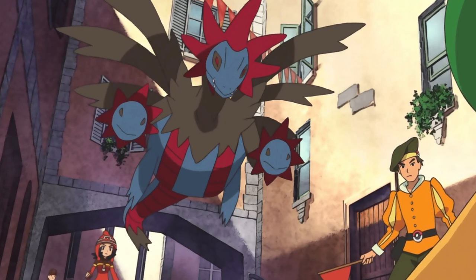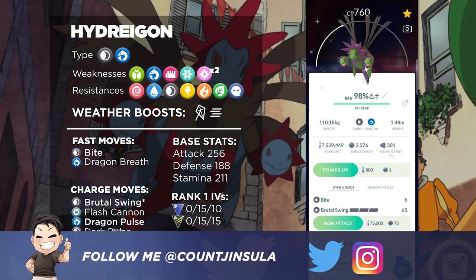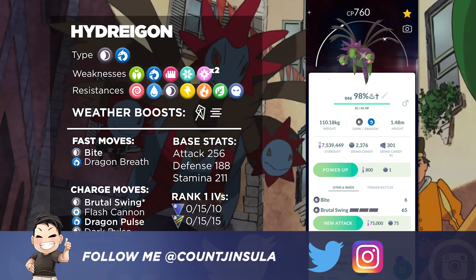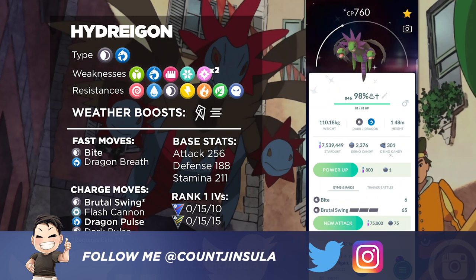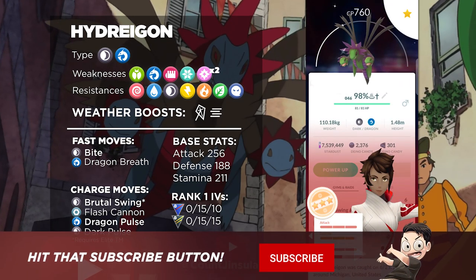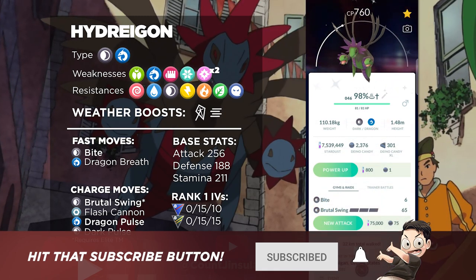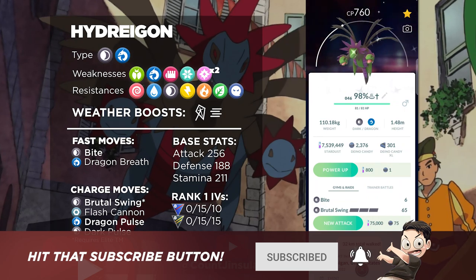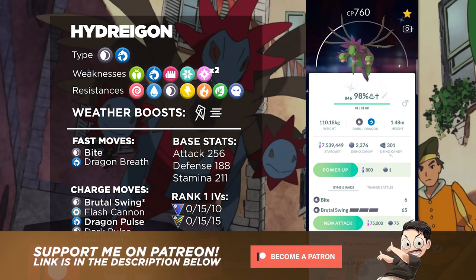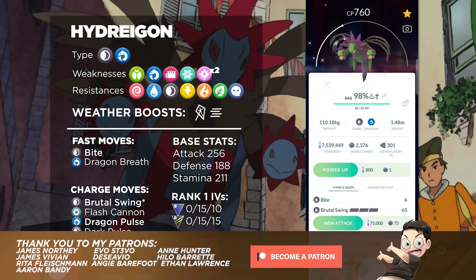Alrighty, let's dive into Hydreigon. This is a Dark and Dragon type Pokémon that is the final evolved form of Dino. It is a very powerful Pokémon in its own right, but recently with Dino Community Day it received the exclusive move Brutal Swing. The introduction of this move to Hydreigon's move pool definitely changes things. It does make this Pokémon really strong as a raid attacker, while also being a very decent PvP Pokémon as well.